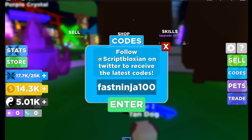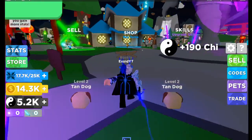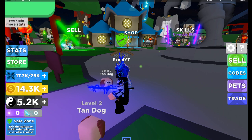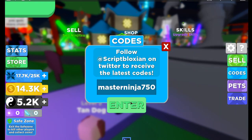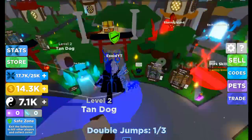After that is fast ninja 100 — you get 190 chi. And the newest code that came out just six hours ago is master ninja 750, and you get 1,900 chi.